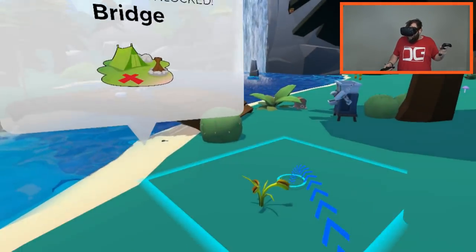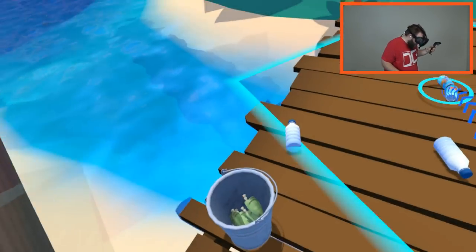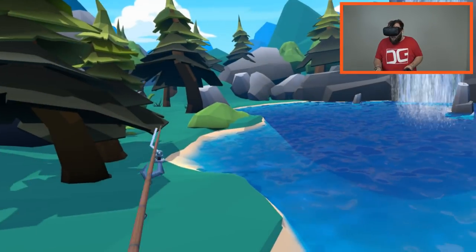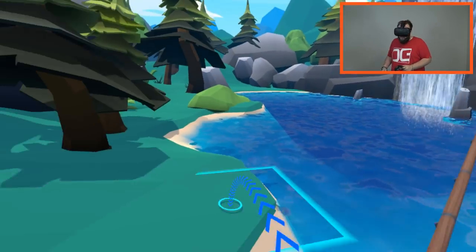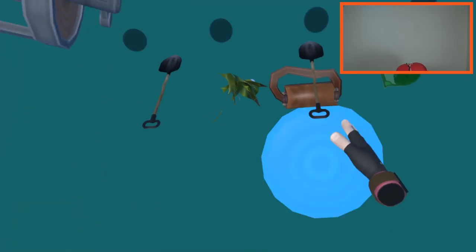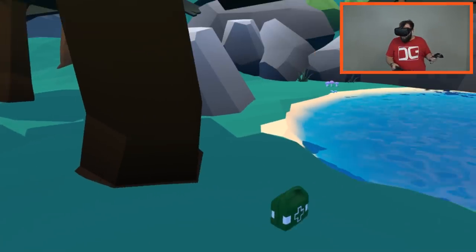New location unlocked: bridge. So we're probably going to check all the locations and at least unlock them so we can teleport. I think there's gotta be something underneath that waterfall — there always is. Man, I found a frisbee, look at this!